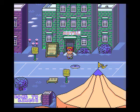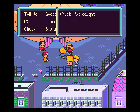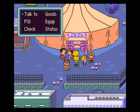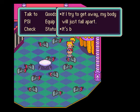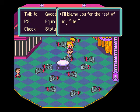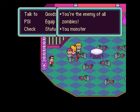We don't need any money right now. The zombies say some pretty funny stuff. Poor zombies. One says: 'If I try to get away, my body will just fall apart — it's because I'm a zombie. I'll blame you after my death.' Another says: 'I'll blame you for the rest of my life.' And: 'You're the enemy of old zombies, you monster.'